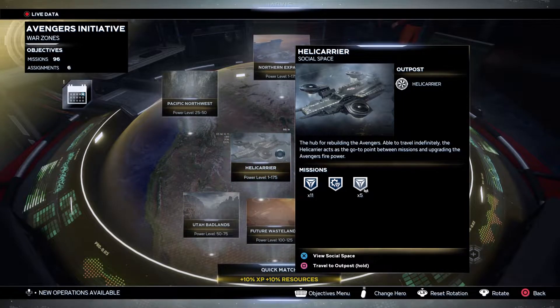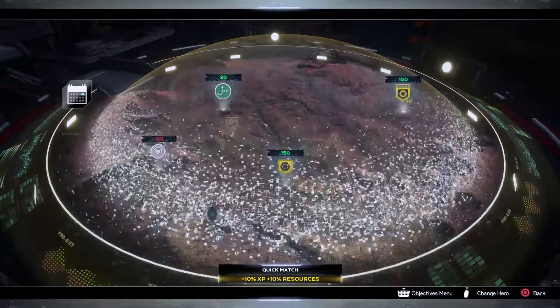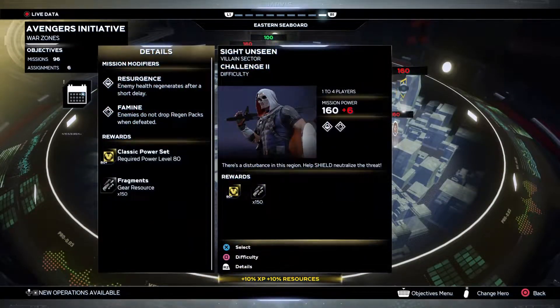If you guys know about offline date farming, the heroic piece is usually a common piece that a lot of people go for, but you'll be able to get the legendary version if you are offline date farming. In terms of the missions you can obtain these gear pieces from, here's an example: the Elite Desert Hive, regular Hive missions, and Villain Sectors. All Villain Sectors and all Hive missions can drop gear pieces from the Classic Power Gear Set, and there is a rare chance they can be an exotic version as well.